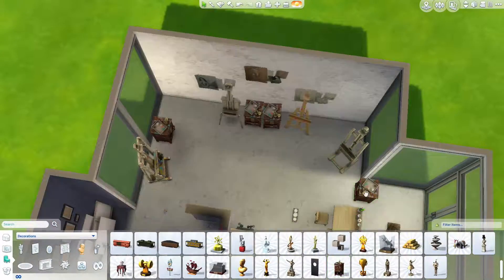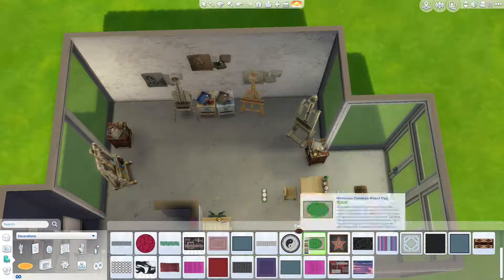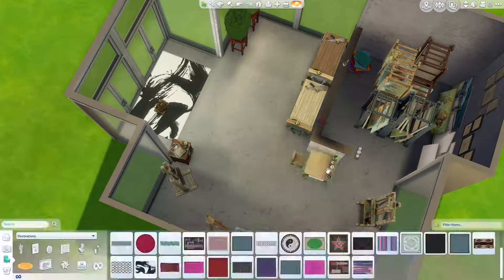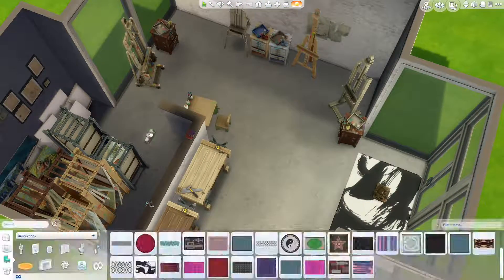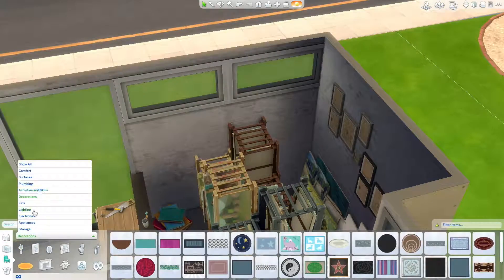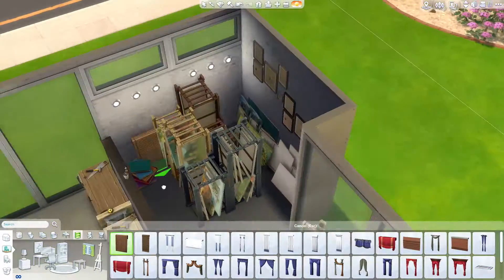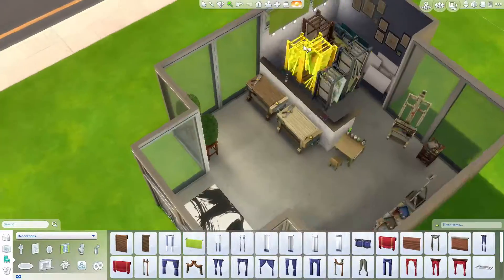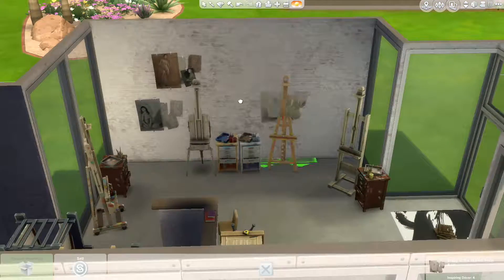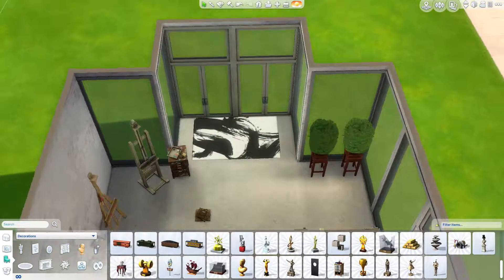The one thing I find really difficult about room builds is making the initial shape — with a house you can basically do whatever and fit everything in, but with a room build I'm always unsure where to start. I wanted to have a storage area with canvases, canvas racks, and paintings, because I feel like a real studio would have that. Thinking about it now, I would have liked a chest of drawers because you need somewhere to put your art supplies, and that's something I completely overlooked.